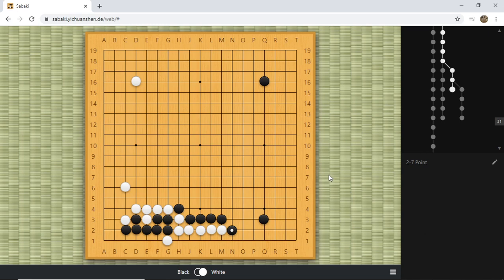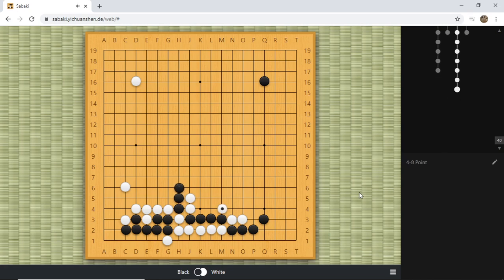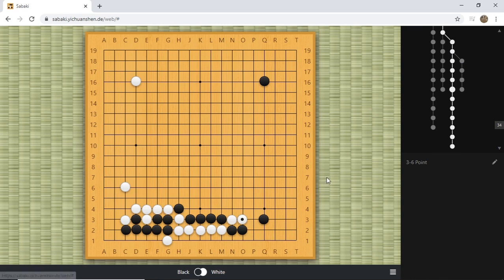White will cut at N3 right now. Black needs to extend to save those stones first. Now white can push here at O3, threatening to play P2. If black just extends to P2, that's immediately game over. So white will push here, black needs to extend, and then white will hane. It's very easy to see that these four stones are dead. Black's most resilient defense is by squeezing white's liberty.